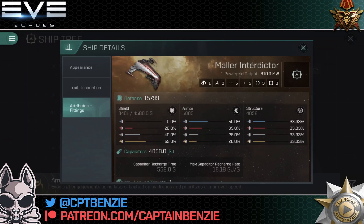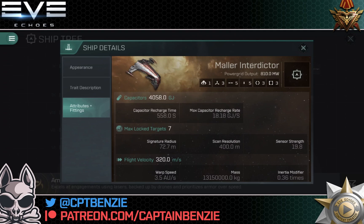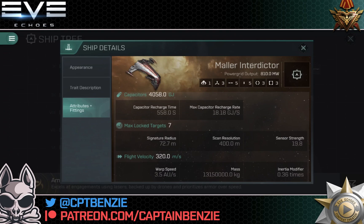Defensively speaking, this is a solid 15,799 HP, and being an Amar ship, most of that is in armor, some in structure, and not much at all in shields. We have a solid capacitor bank — it's an Amar ship, so capacitor is what this thing has in spades. It's got a pretty okay signature radius on the smaller end for cruisers, a good scan resolution of 400 meters, a warp speed of 3.5 — on the lower end for cruisers — a flight velocity of 320, which is surprisingly nimble, and a decent mass and inertia. It's faster and more agile than you would think it is.